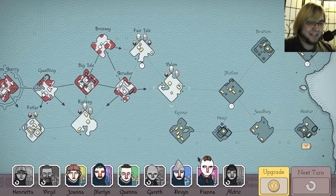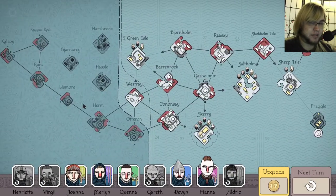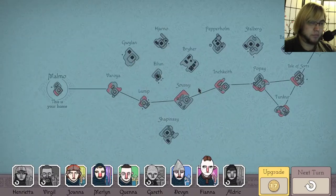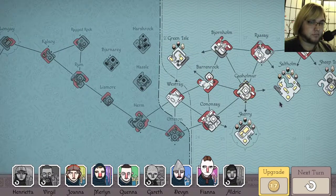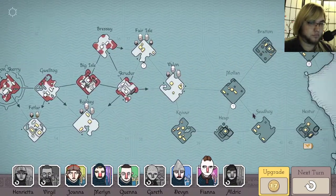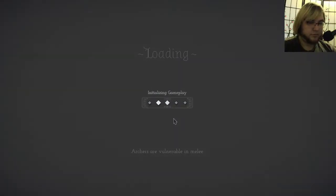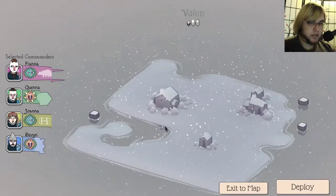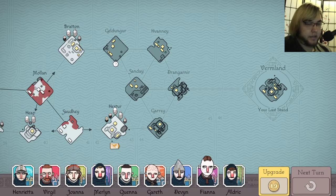Alright. I actually found rum earlier. I'm gonna pause it until something cool happens — I'll be right back. So we've got Hestor which has my next party member, and coming up is Vermland — my last stand, isn't it? Nice. So it looks like I can lose no more than about six guys if I still want to field a full complement of troops.